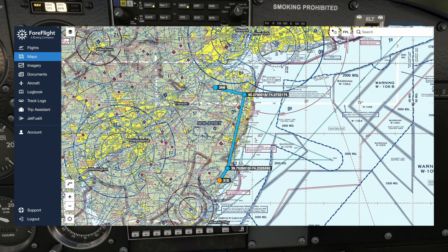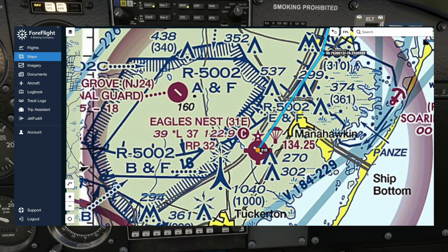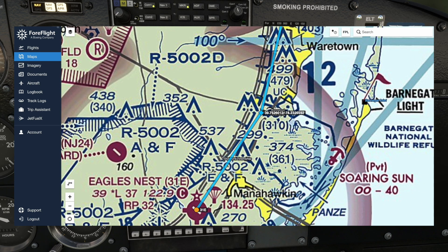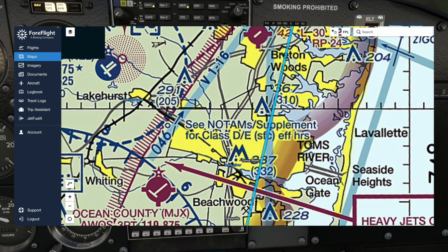We are flying 52 nautical miles northeast at first, and then we will head west to Old Bridge. If we zoom in on our departure field, we are departing from 3-1 Echo, which is Eagle's Nest, and it is just outside of restricted space. Those double black lines just west of the airport are the Garden State Parkway, and that is outside of restricted space. So as long as we stay east of the Garden State Parkway, we are good and won't wander into their space. We're basically going to follow it north.